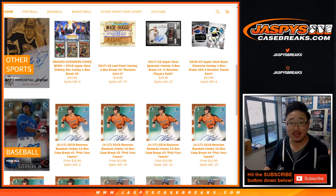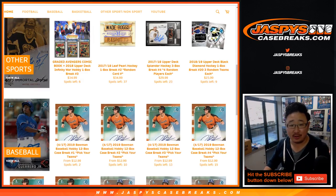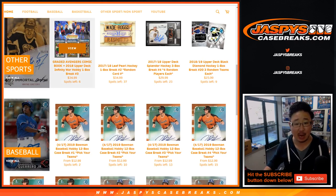Good afternoon, Joe for Jaspi's CaseBreaks.com. Happy Tuesday. We're back in action with a graded Avengers comic book plus a random pack break of 2018 Upper Deck Infinity War. This is one box, random pack break number one.